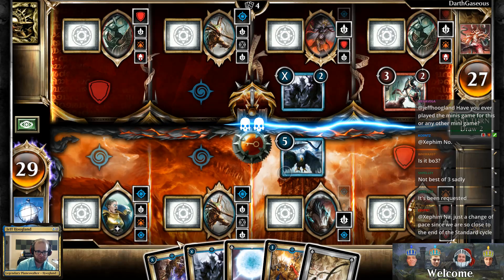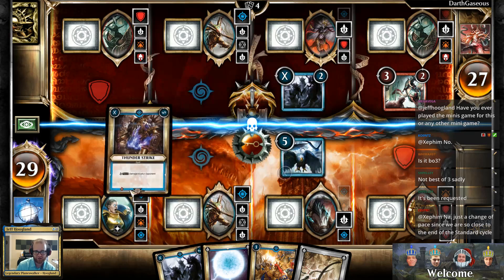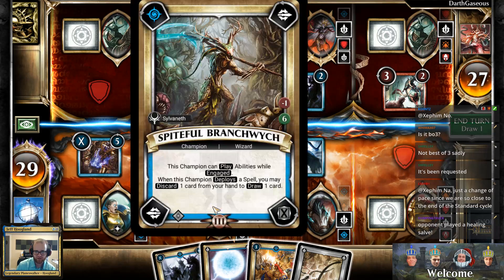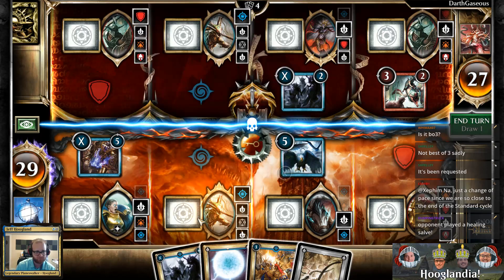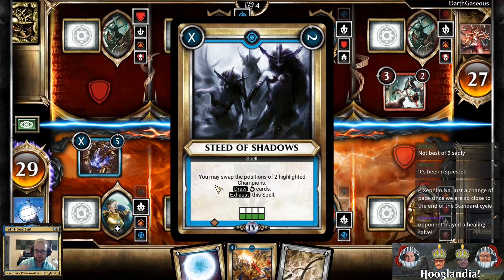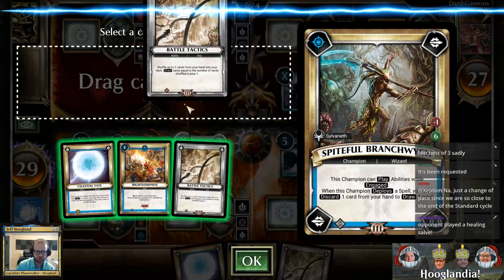I have a timer ticking here, so I'm going to play a couple of cards while explaining. I can play a spell here which completes this first quest. This card has a special ability that says whenever it deploys a spell, I basically get to rummage — I have the option to discard a card from my hand to draw a new card. So I'll go ahead and do that.